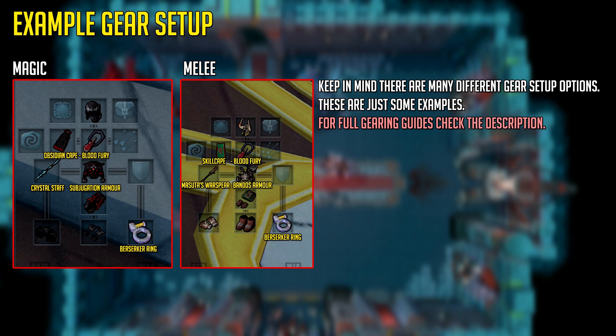I have two example gear setups on screen. One is a melee setup using a skill cape, and the other is a magic setup using an obsidian cape which is only about 80k GP. The magic setup is pretty much a crystal staff, which is a tier 70 staff, and subjugation armor. If you have a better staff like a staff of light, armored battle staff, or even an obliteration staff, just bring it along even if you're a low level player.